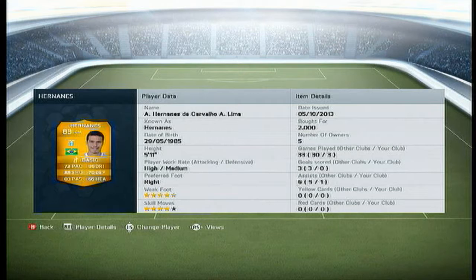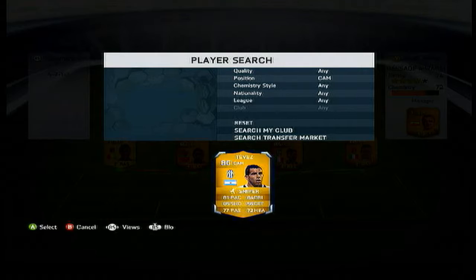On the right centre mid we have got Hernanes. Now I picked this guy up because of his weak foot — he has 5 star weak foot and 4 star skills. I thought he would be quite decent, and actually he is. Although he didn't assist or score, he was just a good ball carrier who supported the wings. I picked him up for 2k, do pick him up.